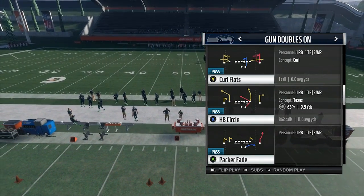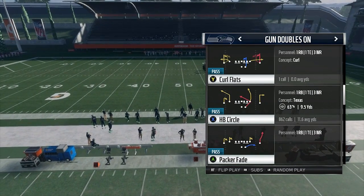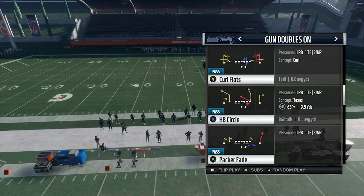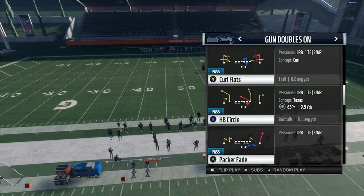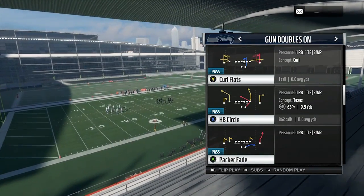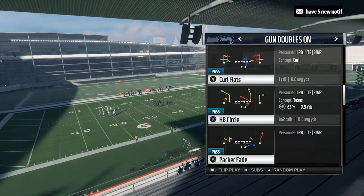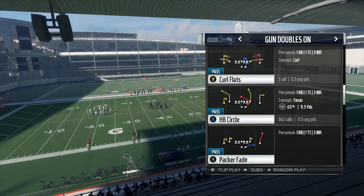If you like this video please hit the like button. If I get 200 likes I'm going to put out the fifth installment of the Green Bay doubles on mini scheme, and I'm telling you that one's going to be better than this one — it's going to be a one-play touchdown. So please 200 likes and I'll drop that. Hit the sub button and follow me on social media for all updates on new plays, new videos, and anything coming out.